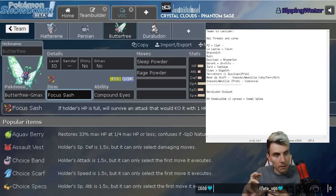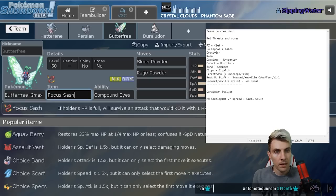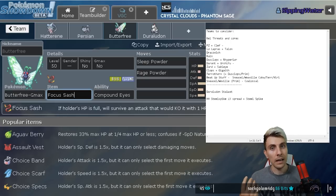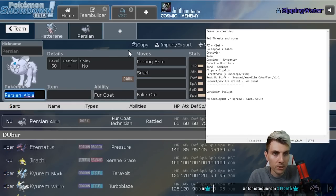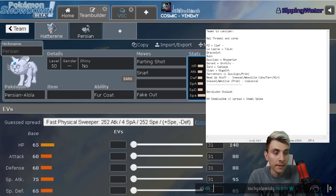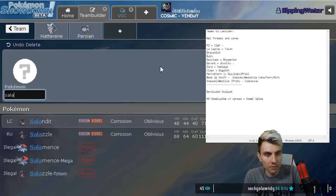It depends on how we want to go with the team - do we want full Trick Room or part Trick Room with maybe a faster mode as well? I'm thinking along the lines of Ryperia as a secondary Trick Room abuser alongside Hatterene. If we get Trick Room up and Hatterene isn't in the best position, we don't want to Dynamax it, so we'd have a secondary Trick Room attacker to fall back on.